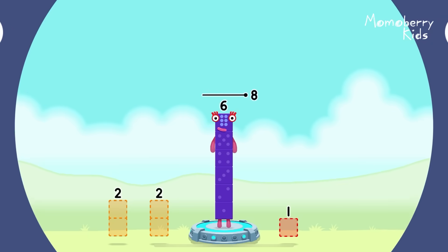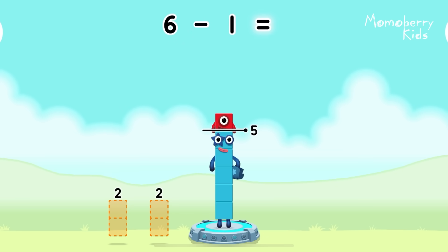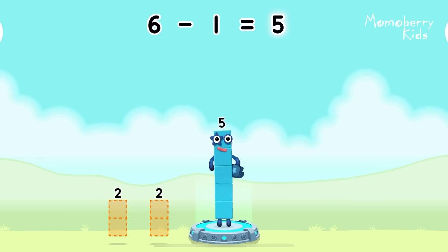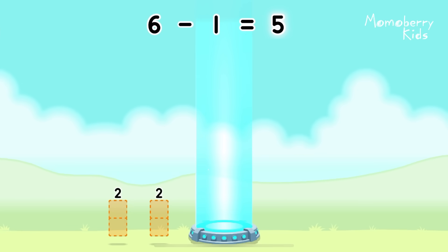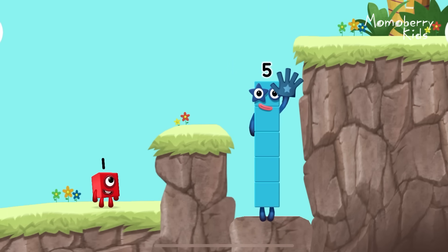Take number blocks away from six to leave five. One. You've cracked it. Six minus one equals five. High five. Yes, you got it.